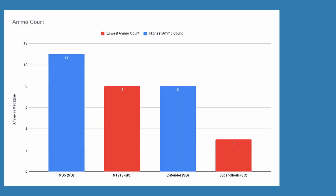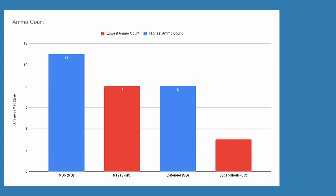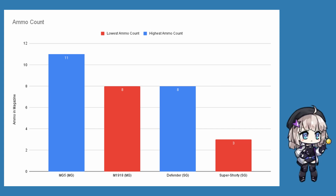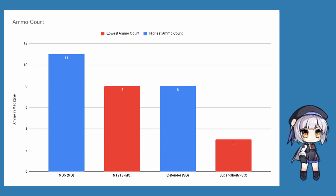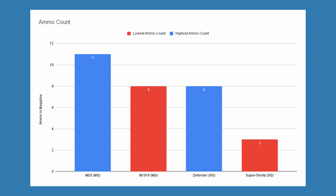Ammo count is specific to MGs and SGs, meaning they'll need to reload after their magazine is empty. The total amount in the magazine isn't always realistic — MGs that can be fed from large ammo boxes, such as MG-5, only have 11 ammo, while ones fed from box magazines, such as M19-18, have 8 to 9. Shotguns make a bit more sense, but there are discrepancies, such as AA-12 having 5 ammo total while her gun is loaded with a 20-round magazine, or the 6-12 shotgun with a 6-shell revolver cylinder having an ammo count of 4. These ammo counts are likely for balancing reasons.